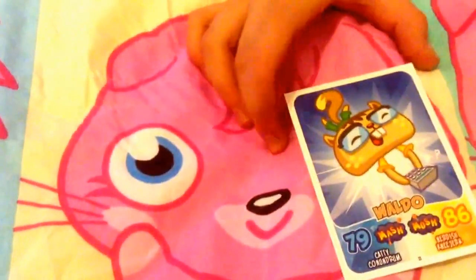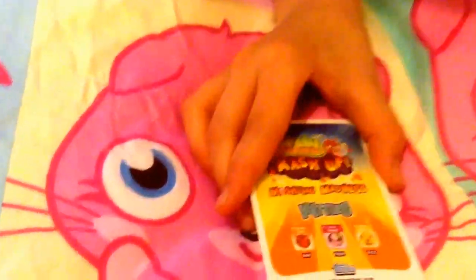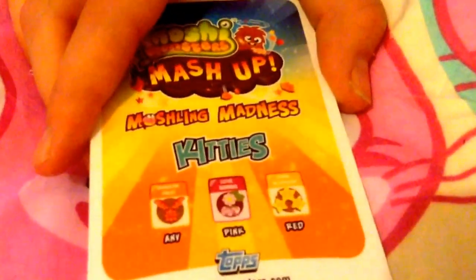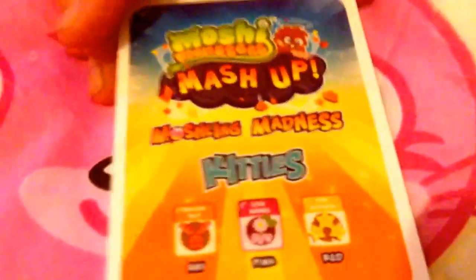First of all we have a Waldo, so that's really cool. It has the Mashup Mosh branding and tells you what it is. There's a really cool picture of Waldo and it tells you how to catch him — any dragon fruit, a pink love berry, and a red star blossom.